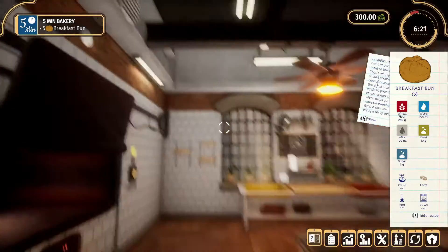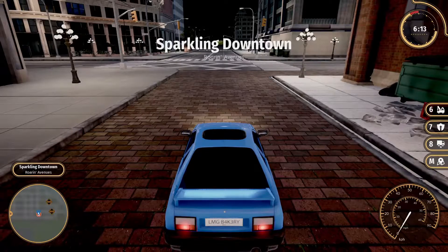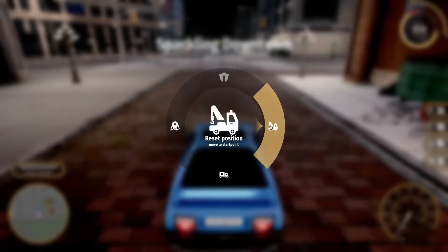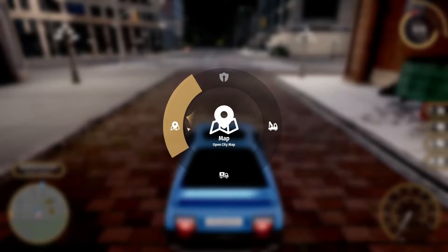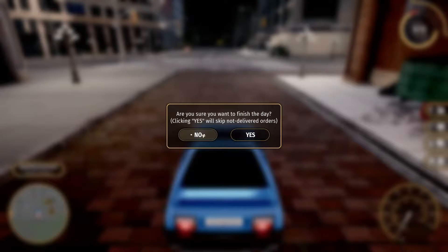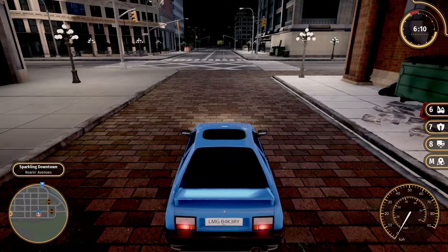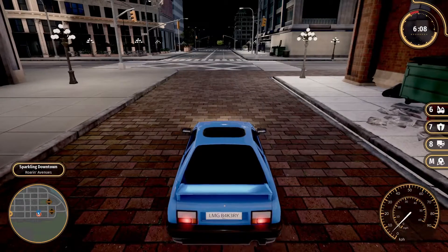Close your oven and let's go deliver. Before we deliver, hit Tab — you can call for a tow truck to bring you back, call for a delay if you're running out of time, click the map to see where you're going, and you can decline orders. Let's bring up the map to see where we're going — it's just right up ahead.